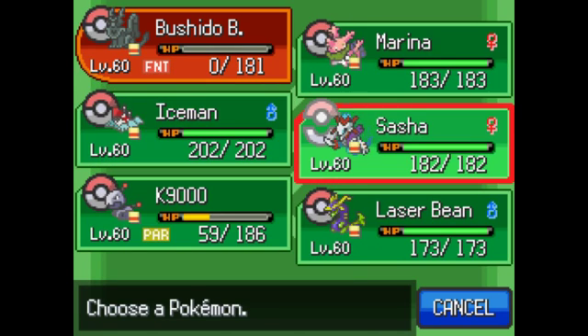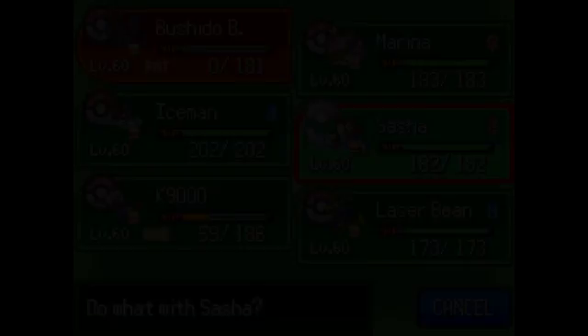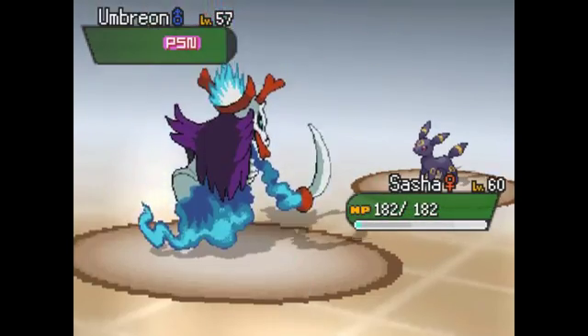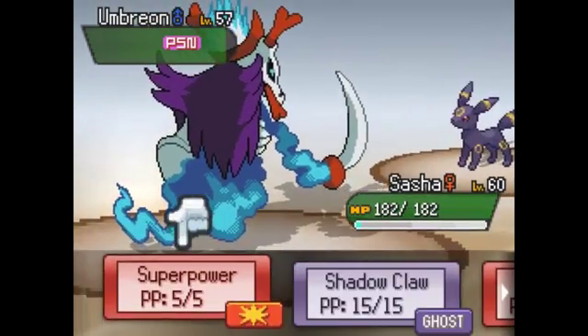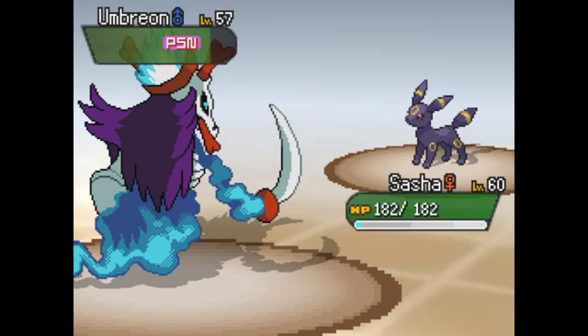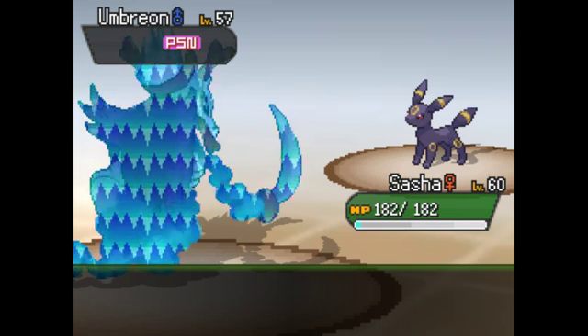Do I want to go to Sasha? She has Super Power - she actually learned that off screen. This is also a really cool looking Pokémon. Yeah, let's use Super Power. Wow okay, maybe I should have set up stealth rocks. Hopefully it won't hurt me too much.